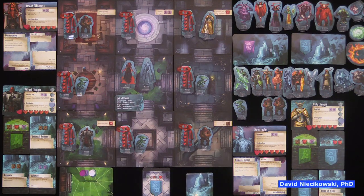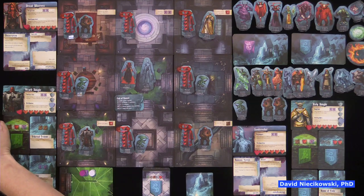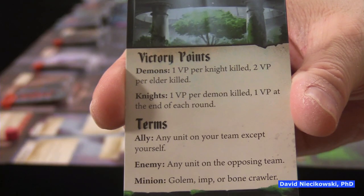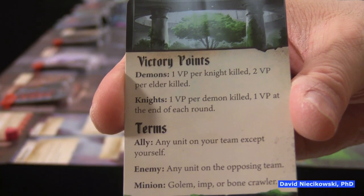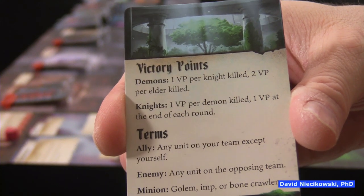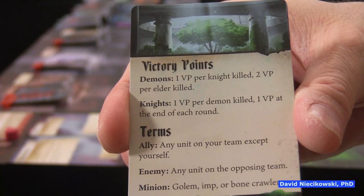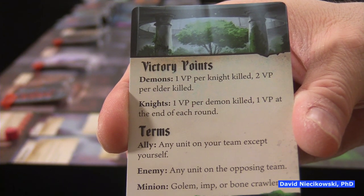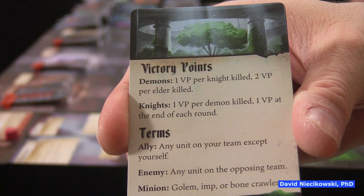For the knights, you can see on this card — knights get one victory point just for surviving the round, one victory point per demon killed, and one if we just survive to the end of the round.